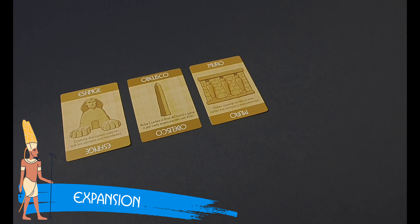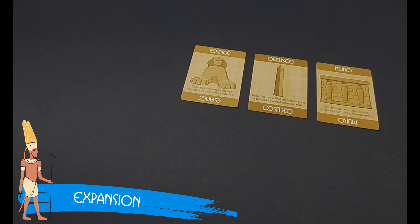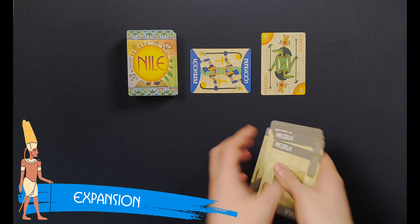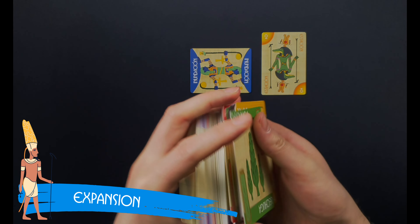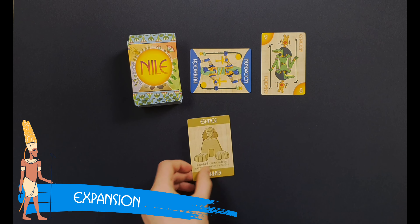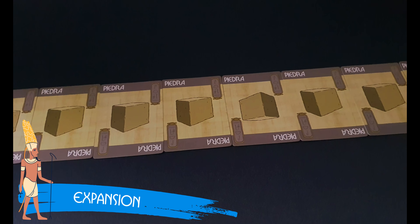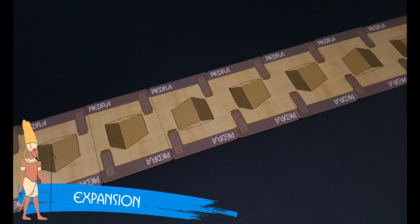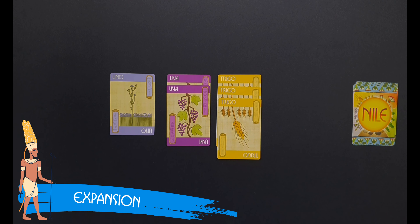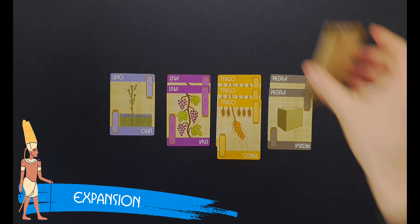In the expansion for Nile Deluxer, players also compete with each other to build monuments. Having a monument grants them special abilities that will help them throughout the game. To use this expansion, after removing the appropriate number of crops according to the number of players, shuffle the stone cards into the draw deck and then deal five cards to each player. In addition, the three monument cards must be placed near the center of the play area. When players play stone cards, they must choose one of the three monuments — the Sphinx, Obelisk, or Wall — to be placed at the top of that stone pile.